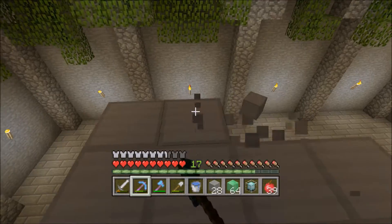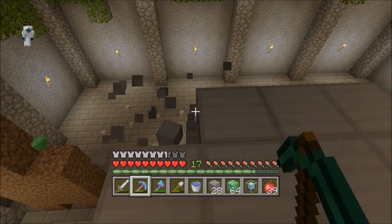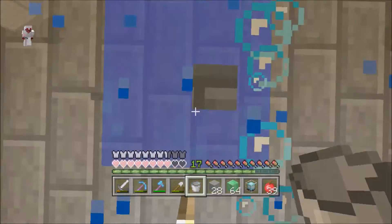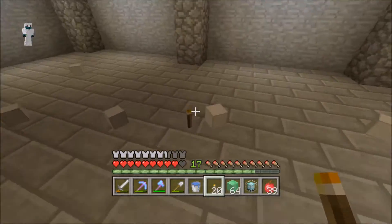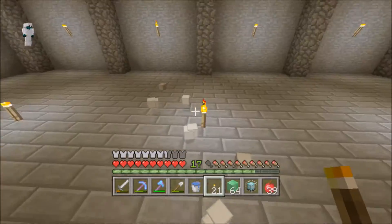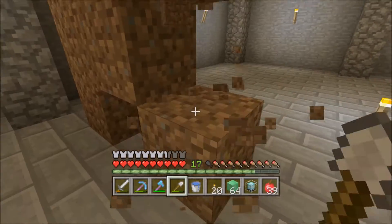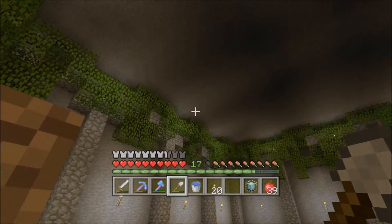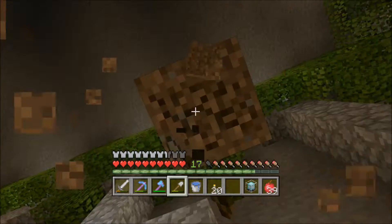We're finishing up clearing out the beacon. I accidentally placed water down so some torches broke — I need to check if the water put out the nether portal. I tried to MLG water bucket but couldn't switch fast enough. Let's collect all the dropped items before they despawn and replace the torches. We were missing two blocks but now we have two stacks and 36, so we got everything from the beacon.